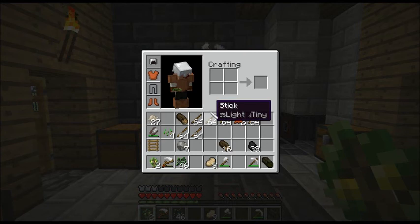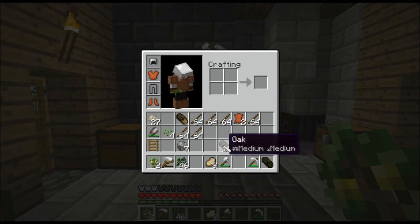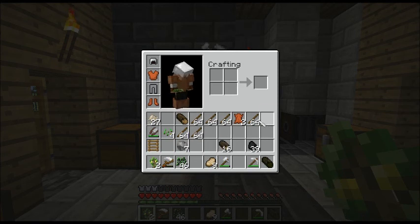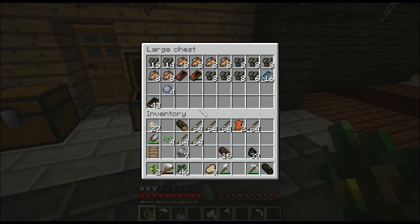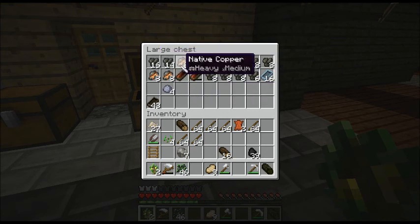New stuff — if you look at sticks, there's now a weight and a size. If it's light and tiny, you can stack up to 64. If it's medium and medium, it stacks to 16. If it's heavy and medium, you'll probably only get eight to stack. But if it's medium and tiny, you still get 64. Logs still stack to 16. And remember how I mentioned how I wished small ores could stack to 16? Well, they do now — they go up to 16.